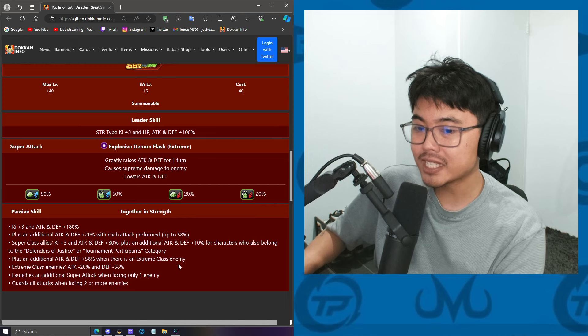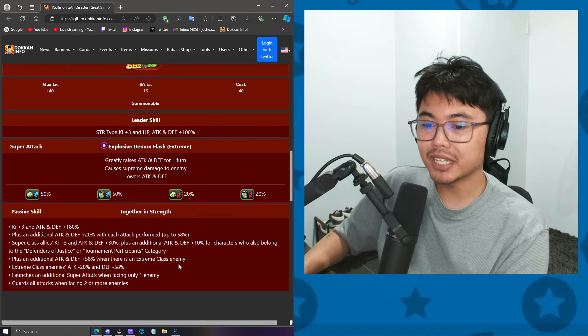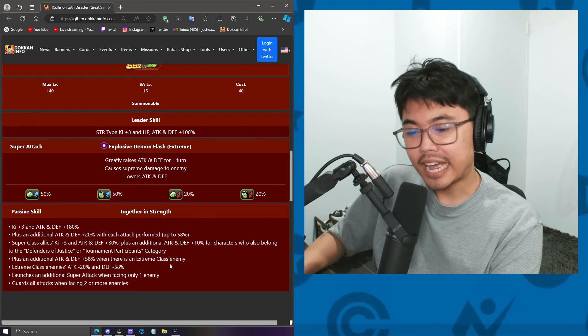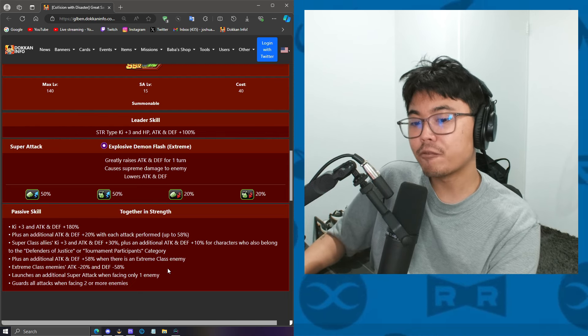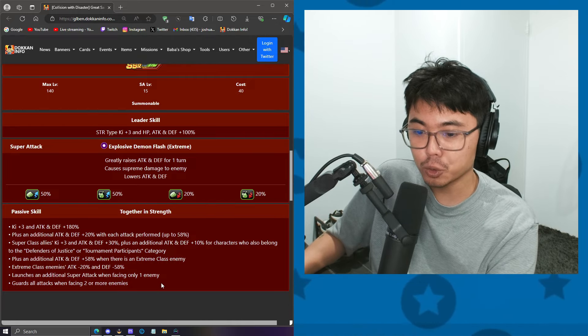There are many extreme class enemies — maybe not for the toughest events, but that's still a majority of events. Extreme class enemies also get attack minus 20% and defense minus 58%. At 100%, he launches a guaranteed additional super attack when facing only one enemy, and if you're facing two or more enemies, you can guard all attacks, which is very helpful for Super Battle Road.